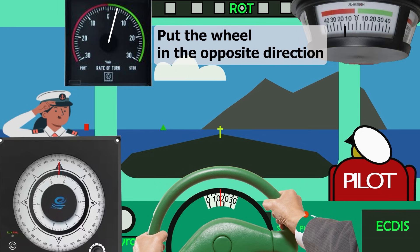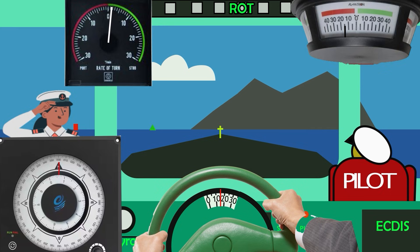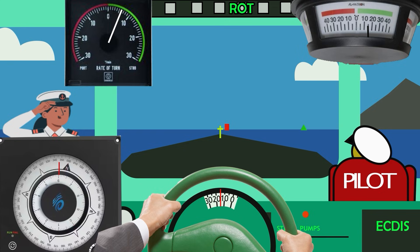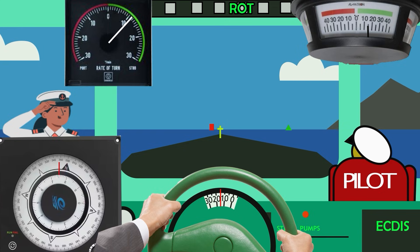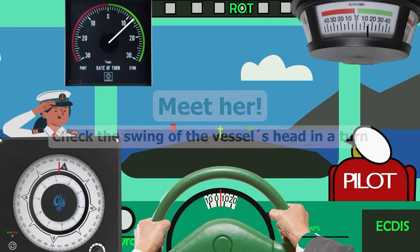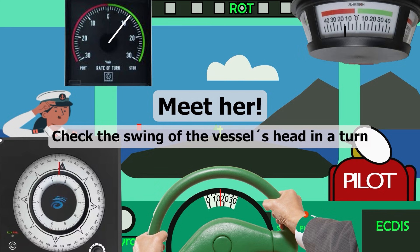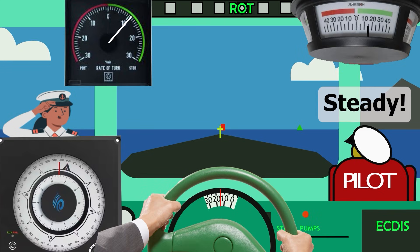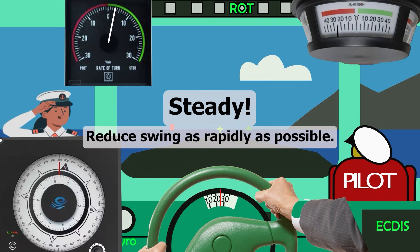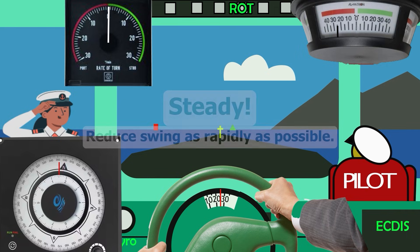Usually after the order 'meet her,' the pilot gives the order 'meet ships' or 'steady as she goes.' The difference between 'meet her' and 'steady' is that when you execute the 'meet her' order, you stop the ship's head swing smoothly, and then the pilot decides whether to leave the wheel on port 15 or make it meet ships. While executing the 'steady' order, you stop the swing as rapidly as possible, turning the wheel up to hard to port — this is at your own discretion. Then, when the ship stops swinging, you turn the wheel to meet ships and report the ship's heading.